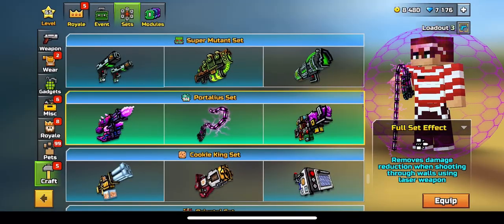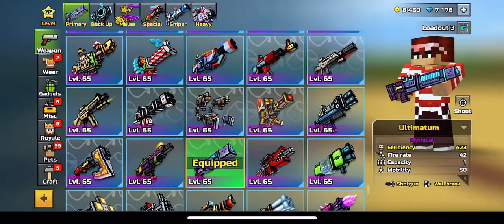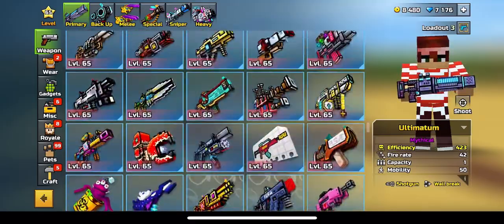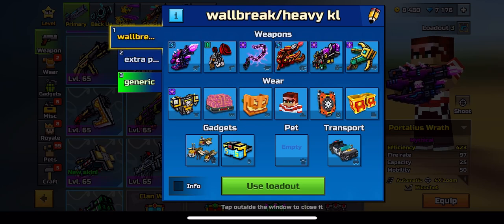You guys can get this complete set in the gallery for 3,000 coupons total. Let me find the Portalia rifle — it's right here. So if you go to the gallery you can get all of these for 3,000 coupons total. And I actually have a whole set dedicated to getting wall break kills.